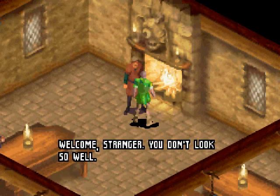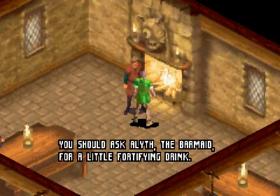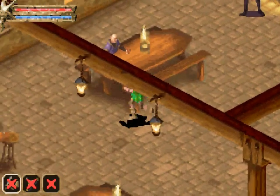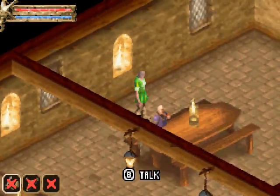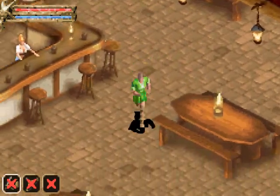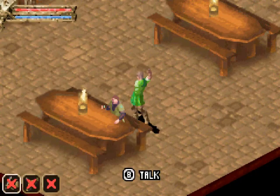We're welcomed by an NPC who says we don't look so well, and suggests we ask Aleth the barmaid for a fortifying drink. Pressing the B button — or the X button on my controller — allows us to talk to people.